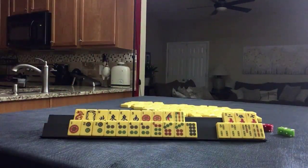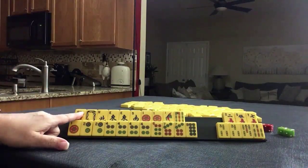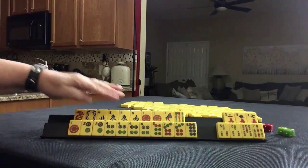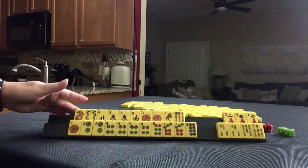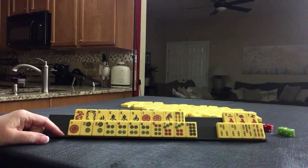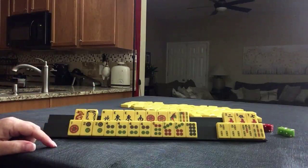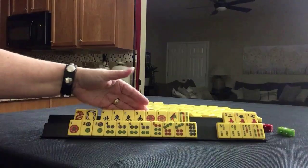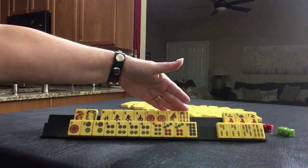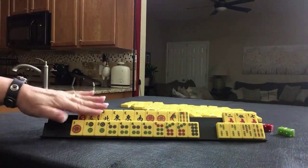Let's quickly look at those. Heavenly Twins is number 76 on page 26 — seven pairs of winds, dragons, and terminals, which are ones and nines. We have two pairs right now, so that's going to take a little work. The other option might be Termineus, number 65 on page 25 — news with one wind paired and three Pungs of terminals. Again, we would need to pair up and Pung, so lots of hands we could maybe do here.